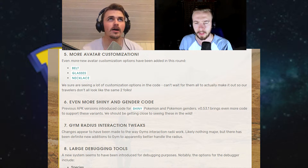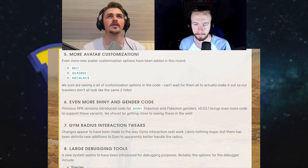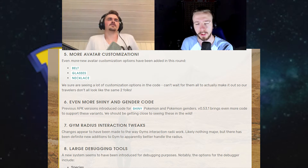Five: more avatar customization options — belt, glasses, and necklace. I don't think that's in the game already. And number six: even more shiny and gender code.